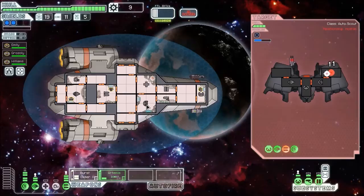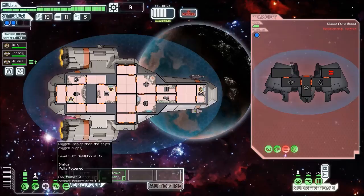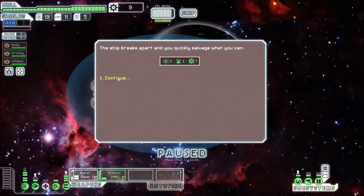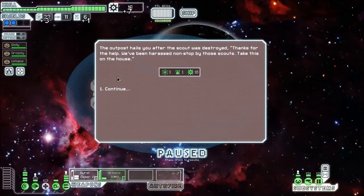There we go. You can see what happened there - I actually hit weapons and powered down his bomb just as it was about to detonate on my ship, which is quite handy. If you cut power to it, it stops the bomb actually detonating, even if they've just launched it - which is pretty good to know. He's not firing at me anymore so I can power my oxygen back up.